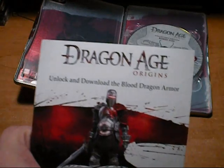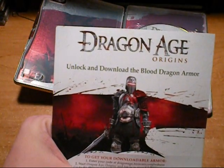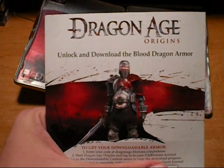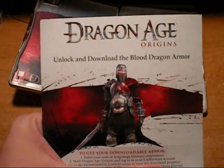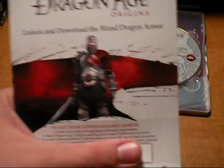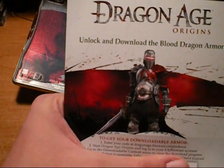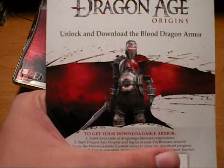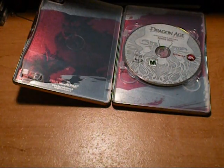You'll also get the Blood Dragon armor. Now this armor is also available for Mass Effect 2 for 360 and PC owners — I think it's coming for the PC, not 100% sure. Now of course it doesn't look like that; this is the Dragon Age one, but if you're gonna get that game, you get a little treat.